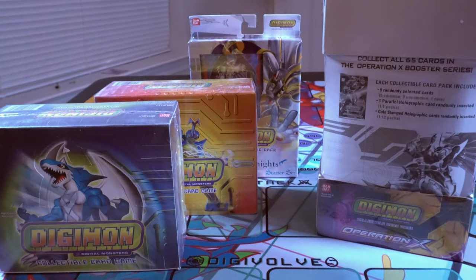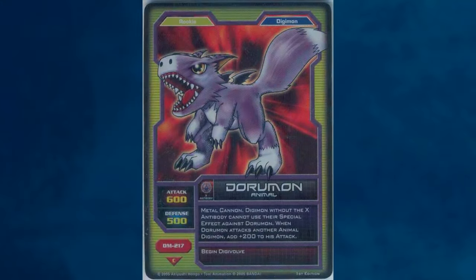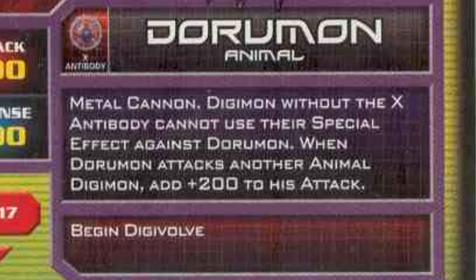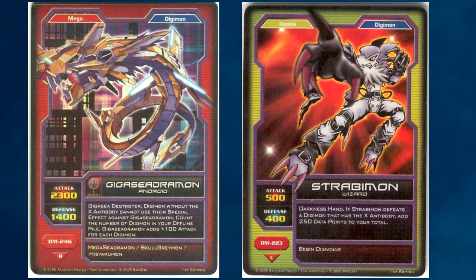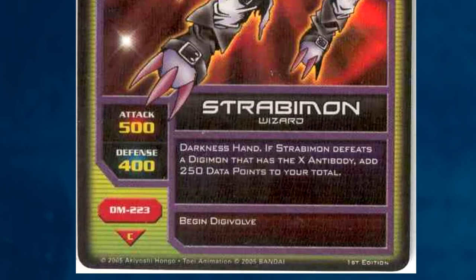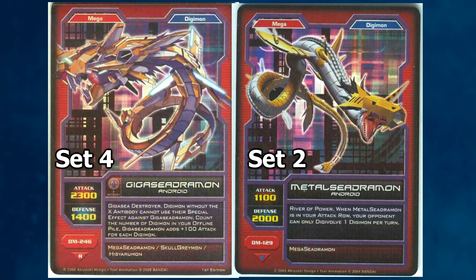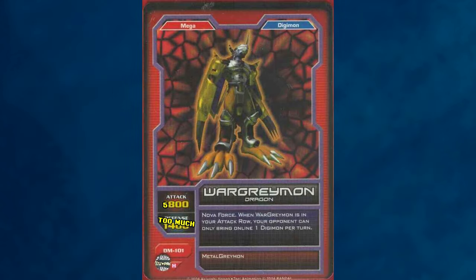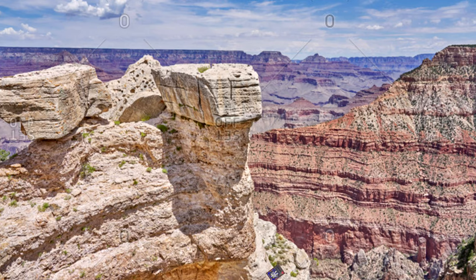Last but not least, the fourth and final set for the game was also released in 2005: Operation X. This set introduced X-Antibody Digimon that were untargetable by normal Digimon special effects, so everything in this set ended up being X-Antibody support or X-Antibody hate — stuff like doing things when you win in battle against an X-Antibody Digimon, or your opponent can't bring online X-Antibody Digimon. A lot of the Mega-level Digimon in this set are in line with the Royal Knight power jump, some even breaking 5,000 points of stats while still having effects. Unfortunately, this set was the last of it.